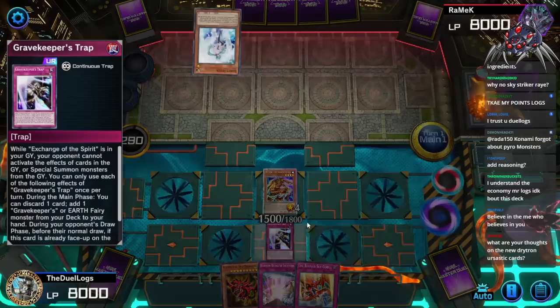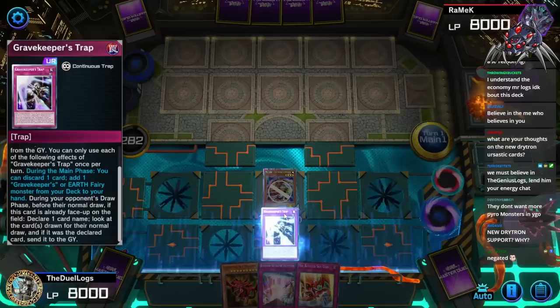Effectively that ain't gonna do anything. What are your thoughts on the Drytron Ursaric cards? I don't know — there are new Drytron Ursaric cards? Are Drytrons and Ursarics even related? Let's see if I can get Rainbow Bridge in the graveyard.